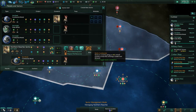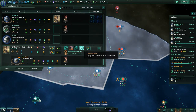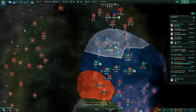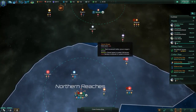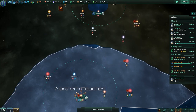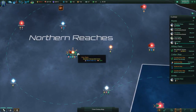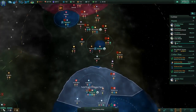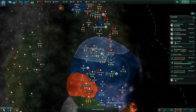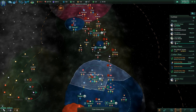My clever plan failed to survive contact with the game. Like that's never happened before. I gave the Northern Reaches one of my developed planets, then all of the stations and undeveloped stars near it, to keep myself within my limits. I wanted to see if I could say that without giggling.